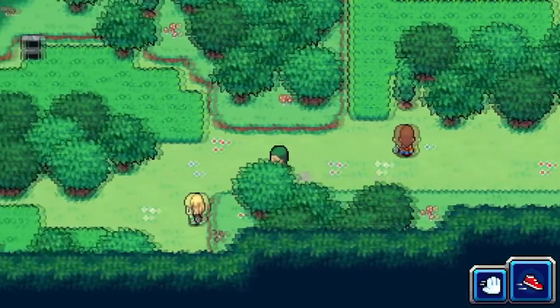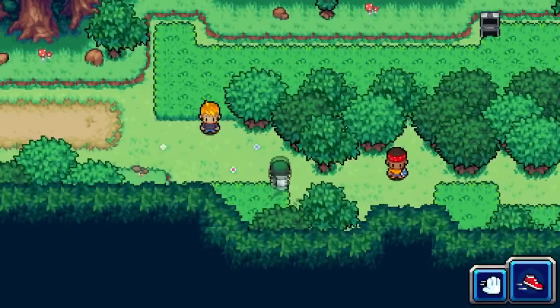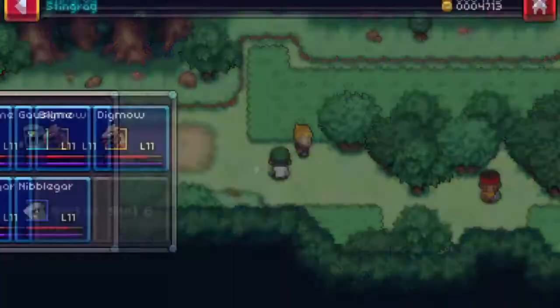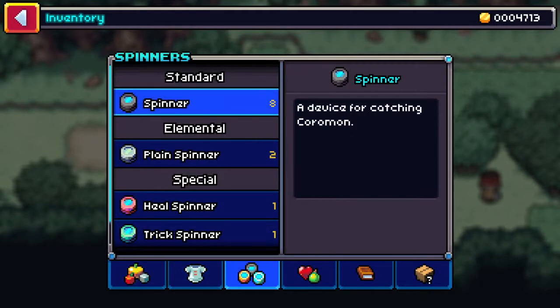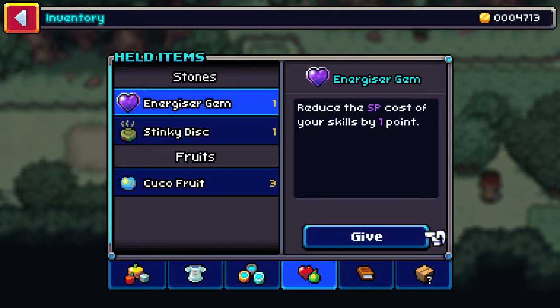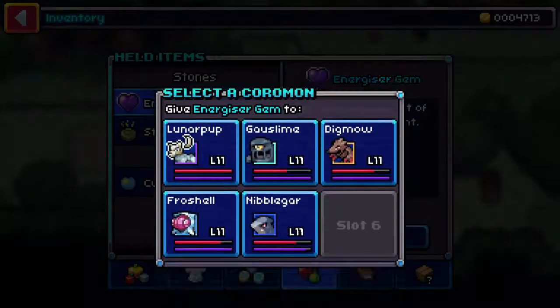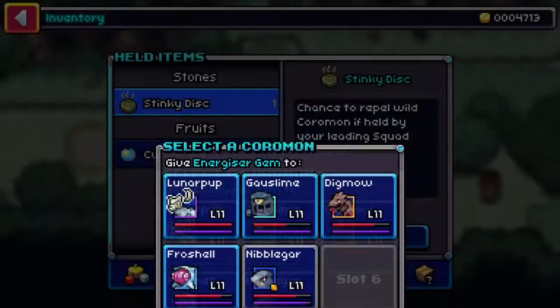Maybe it's going to just evolve into something crazy. Let's get through the grass and run back. Do I have a Lux Recall? I have a Phoenix Shard. I should give that to somebody — anything would help. Let's give it to Nimblegar, sure, why not.